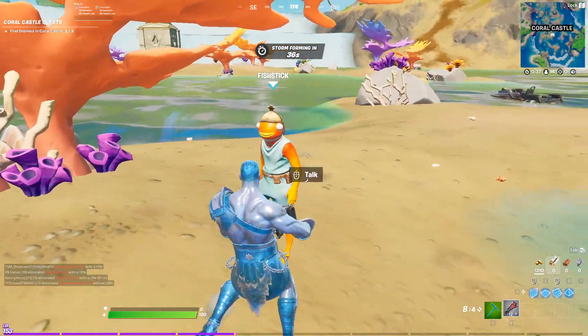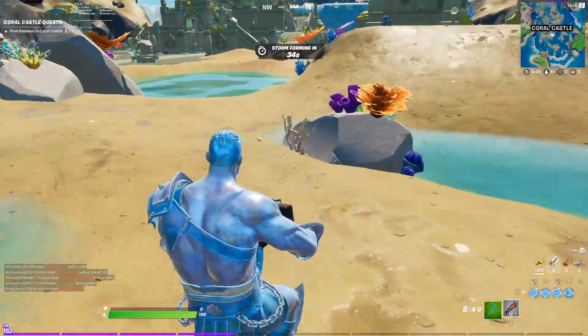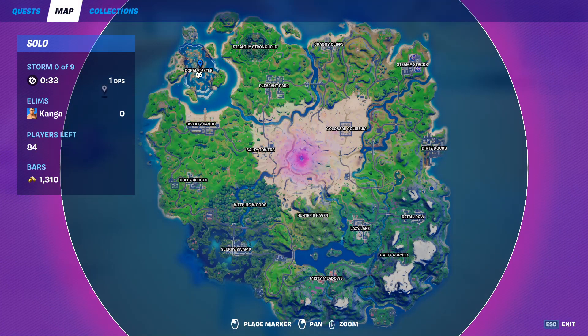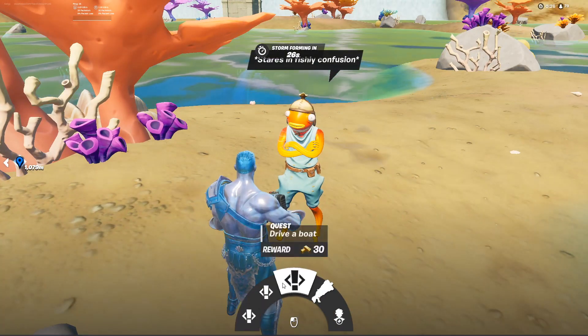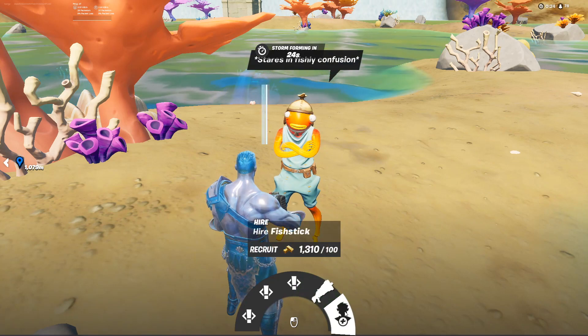Fishstick has two spawn locations. First is at Coral Castle, where he literally wanders around the entire perimeter. His second spawn location is at Craggy Cliffs inside the restaurant there. He can get you three different quests, you can also upgrade your gun, and you can hire him.